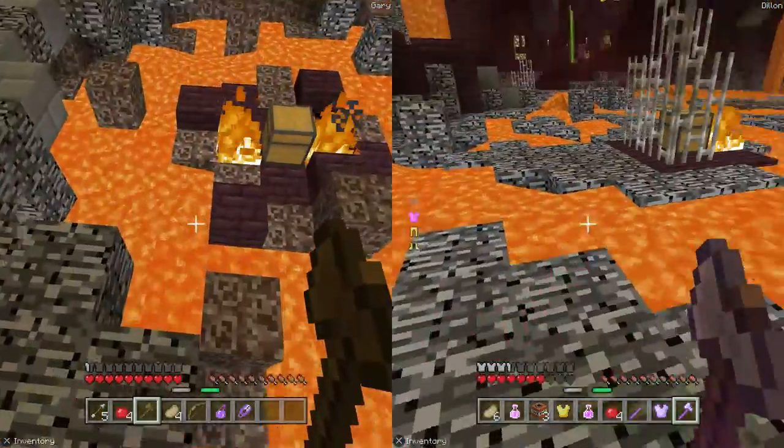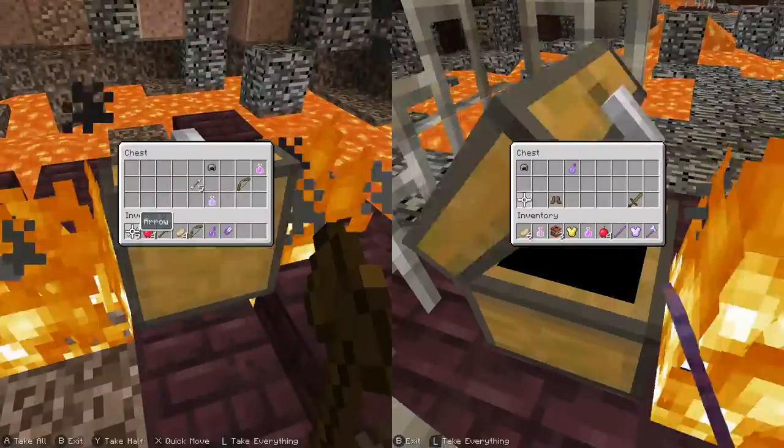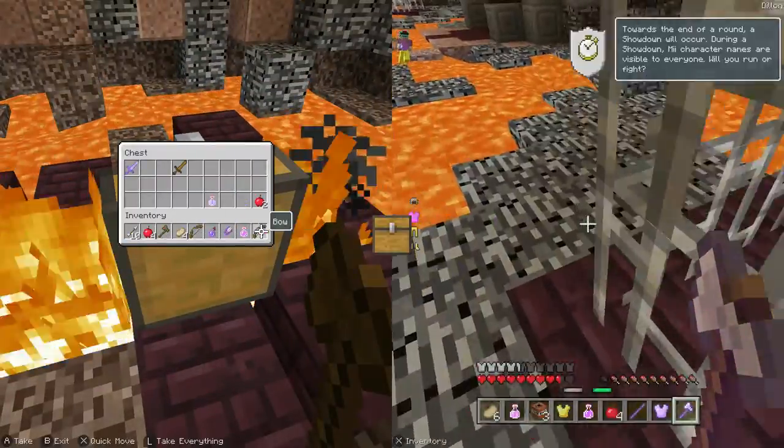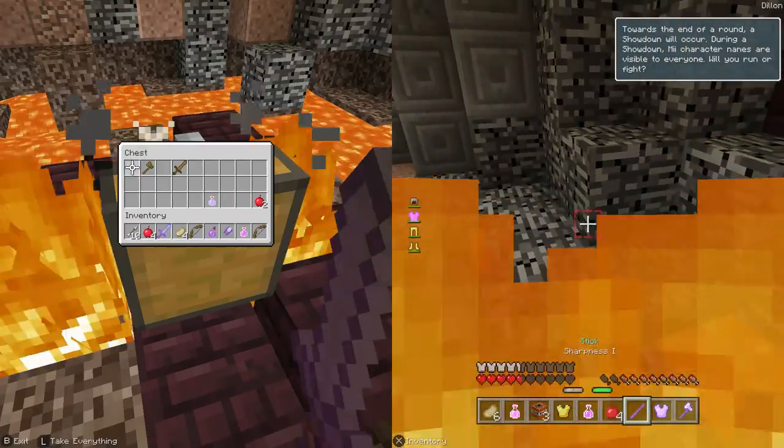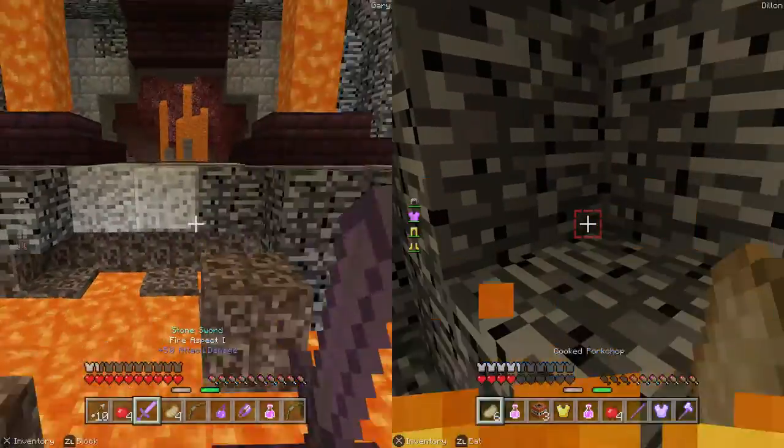Just get across the soul sand. Dylan, here — you're gonna want to grab it. Oh, you're on fire Dylan, you're on fire! All right, you're in trouble.